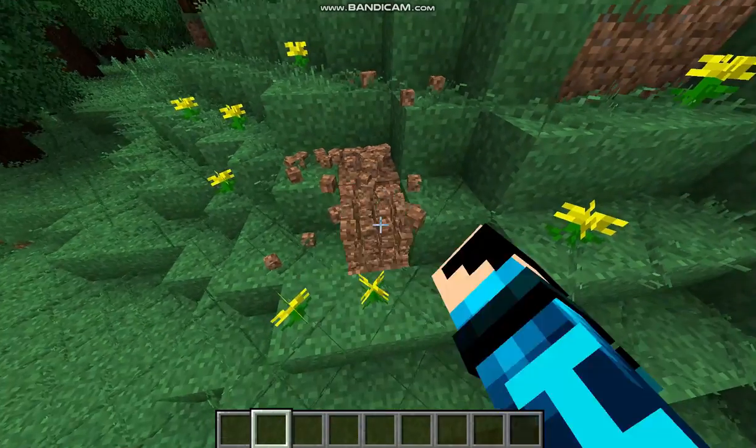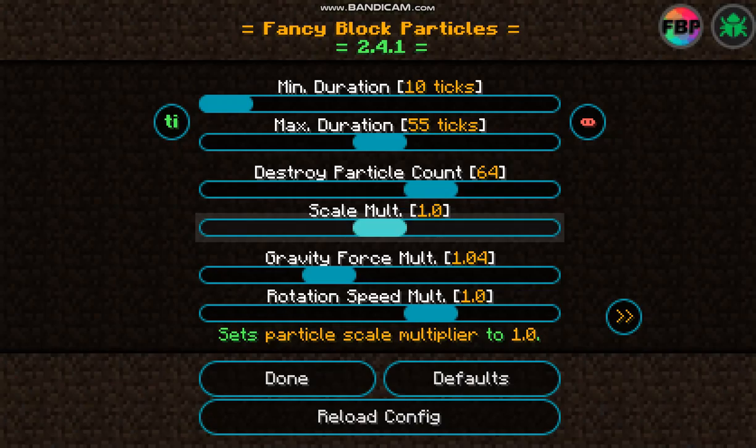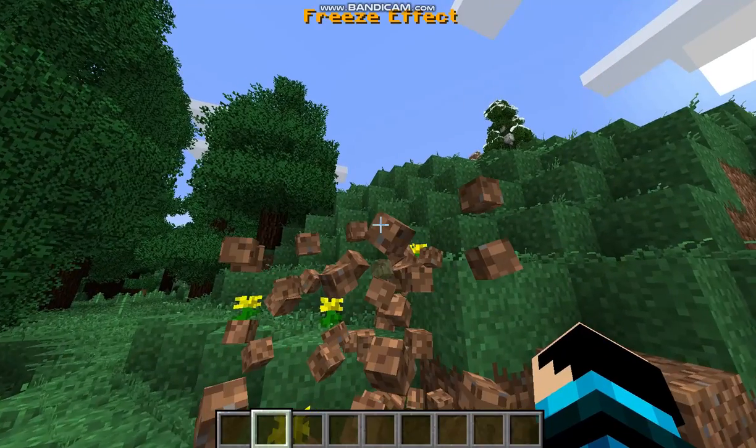Then there's Fancy Block Particles. This mod is great for things like vanilla servers, and there are tons of different settings you can play with, including gravity, size, how many there are, and so on. There's even a freeze effect.